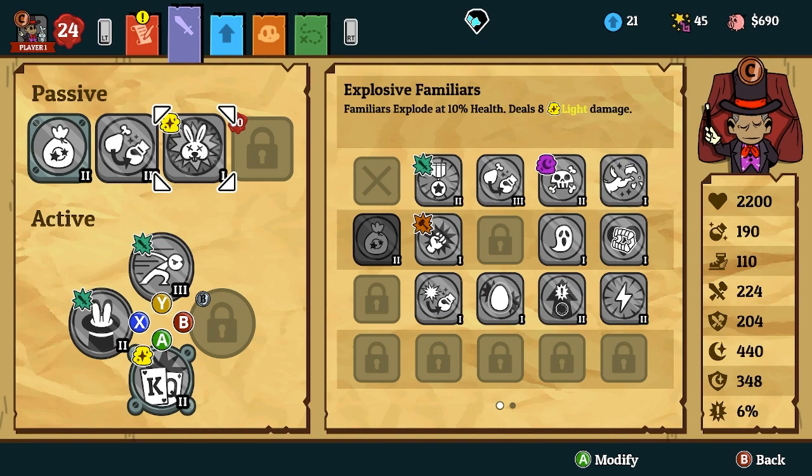Explosive Familiars — you're gonna have a ton of Familiars and, you know, who doesn't like extra damage? You're gonna be summoning so many that the extra damage and explosions are gonna give so much value. Plus, in dungeons when there are shielded mobs and you don't want to walk up to melee, the explosion will disable their shield anyway.